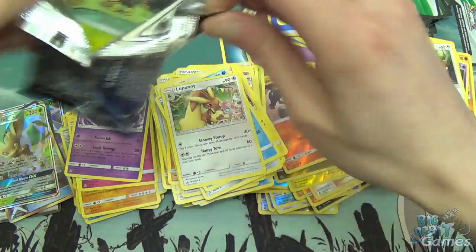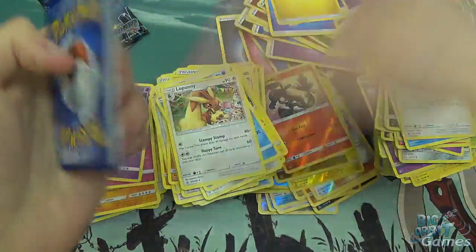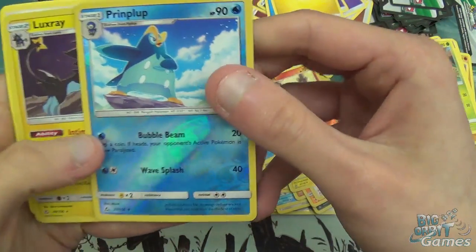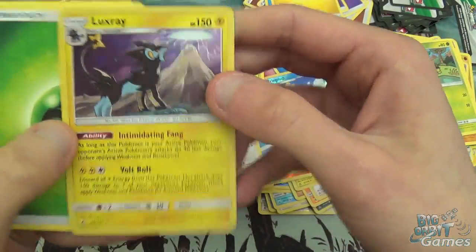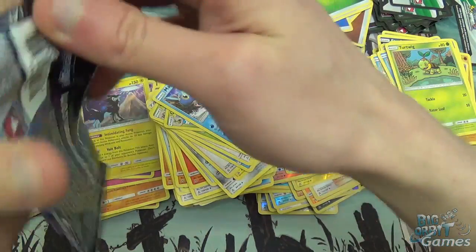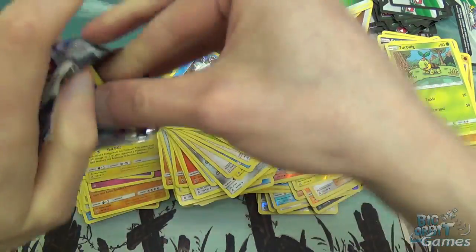Like I said before, there are some quite high powered cards in this set. I think they've learned a little bit from what they did with the GX moves in the first few sets — some of them were really underpowered, some were really overpowered, but some were not that great. Luxray Holo. Whereas that feels strong, but not absolutely game breaking. And I think that's how they should be.